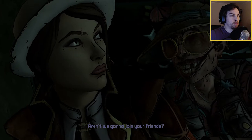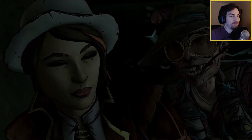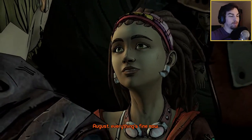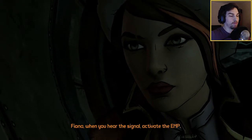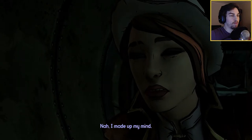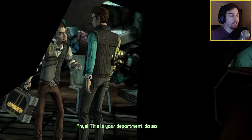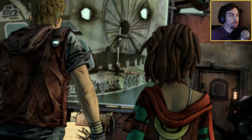Aren't we going to join your friends? No, we're going to sit here and play the quiet game. Sasha, if you see him trying to scan the key, give us a signal. Fiona, when you hear the signal, activate the EMP. Got it. Now, I made up my mind. August, wait! Reese, this is your department, do something! August. What? Come on, man! Please!